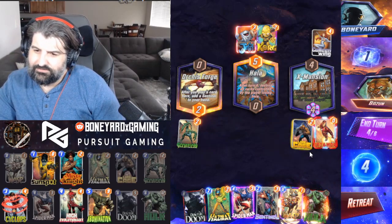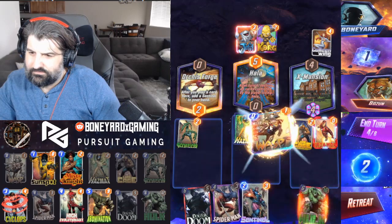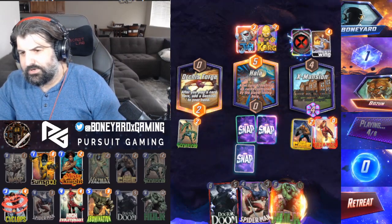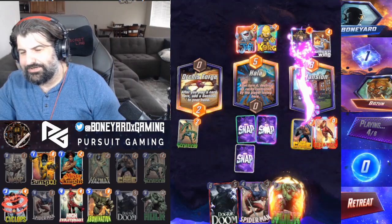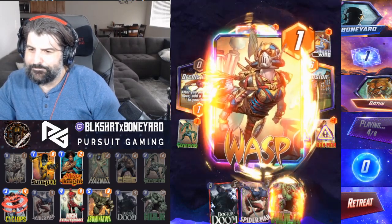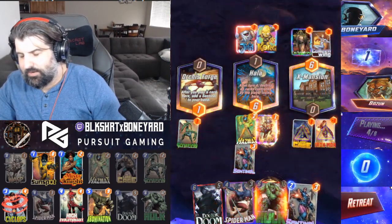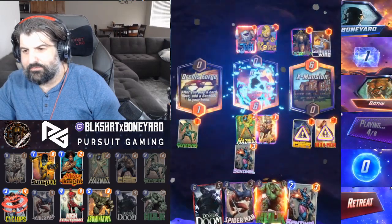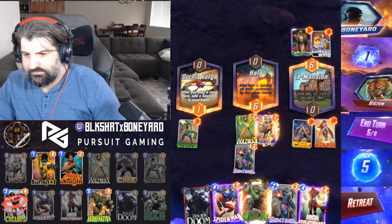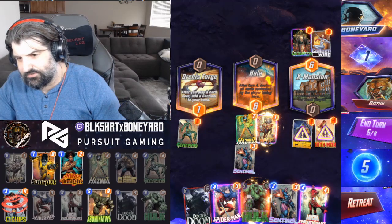RNG gods are on our side! He Enchantressed us but he was so busy Enchantressing us he forgot to pay attention to the middle lane — pop pop, nice! Come on Abomination — that was huge. We got Doomed but we could still go wide.